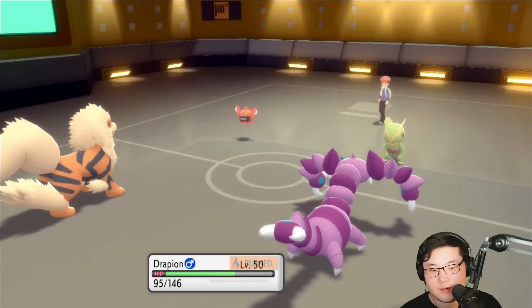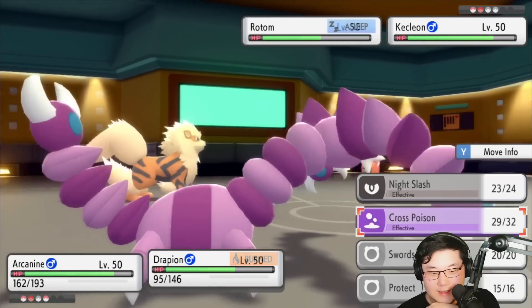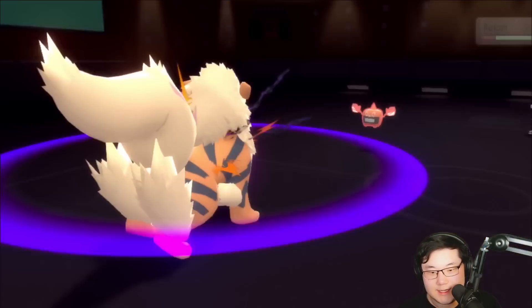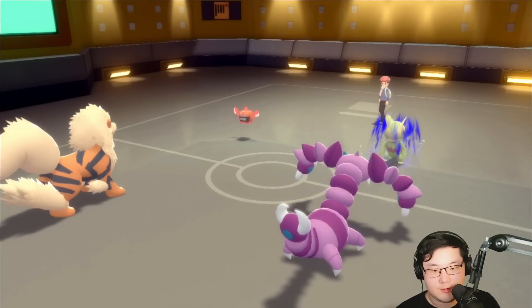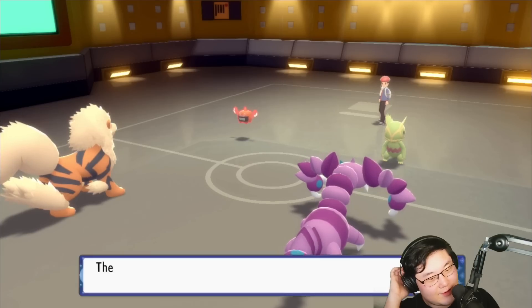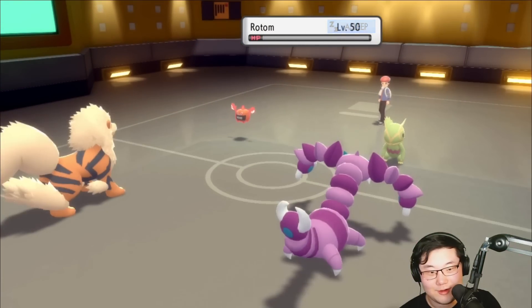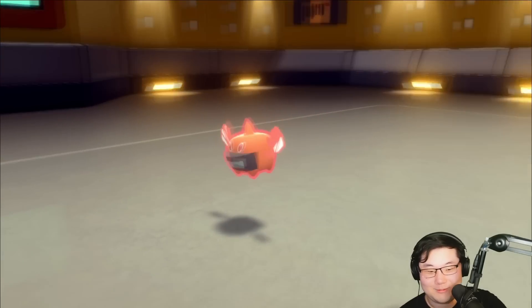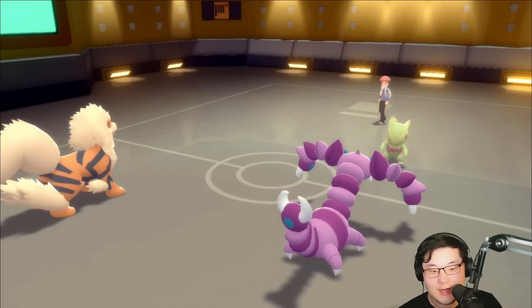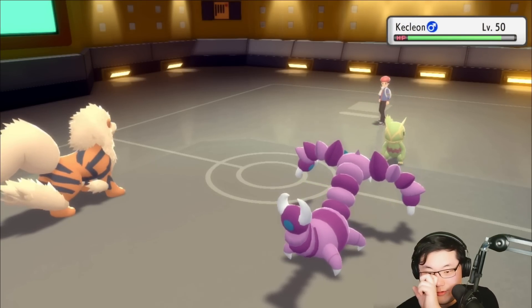That Rotom is pretty fast — I think that's near max speed Rotom, because that's the only way you outspeed my Drapion. Nice crit, 50%. We can go for Snarl and a Cross Poison. Is Dual Wingbeat an actual move in this game? I actually can't remember. But we're going to Snarl and go for Cross Poison. Only the Rotom is a big threat — once I get rid of Rotom, Breloom should clean it up late game. Unless Kecleon has something like Flamethrower. Cross Poison into Rotom — able to eliminate it, we keep getting the crits.